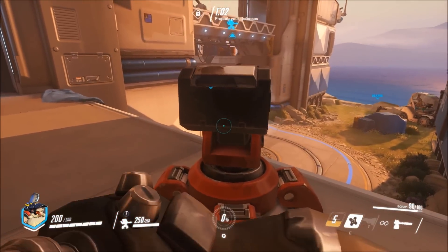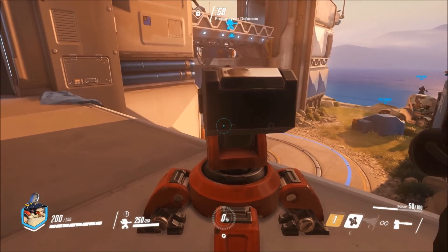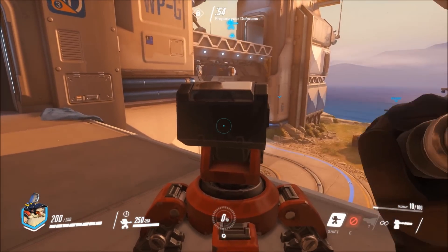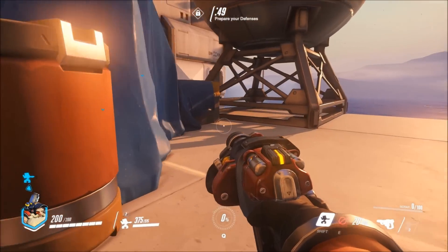First off, Torbjörn's weapon is a rivet gun. It fires rivets at long range or ejects a molten metal from his gun in a short close range burst, kinda like a shotgun. So left click for long range, right click for shotgun-like close range.